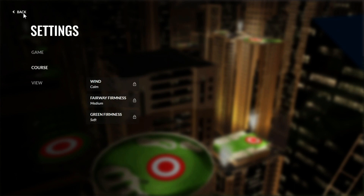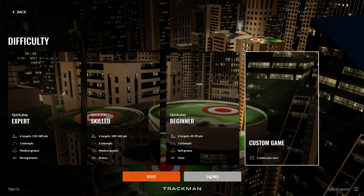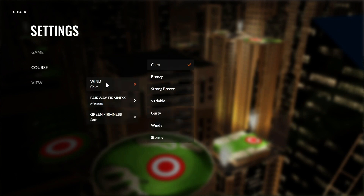Conversely, if you go back and choose custom game, you'll see that in the settings menu you have the option to choose how many shots you want to hit, how many targets, the length of those targets, and so on. You can even go into the course settings and change wind settings — breezy, variable, or gusty — as well as the firmness of your fairways and greens.